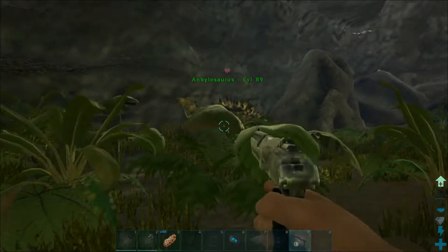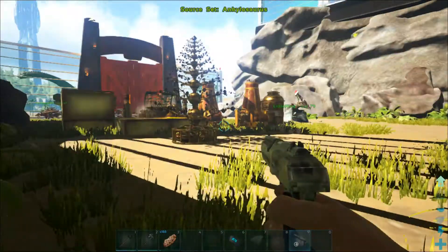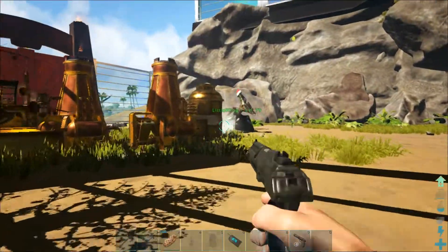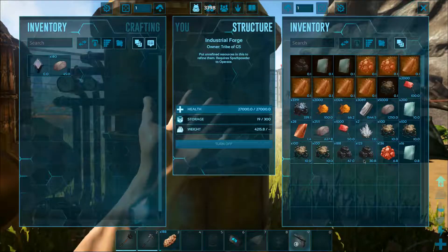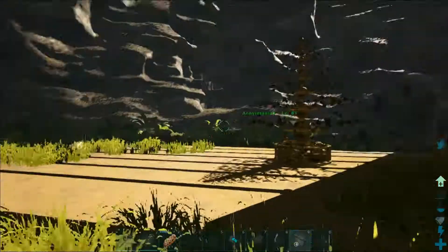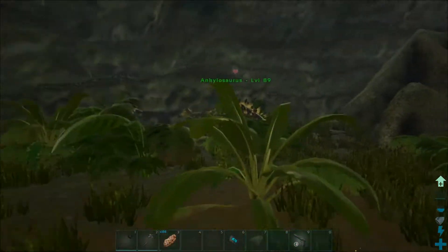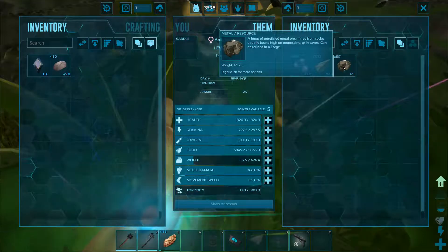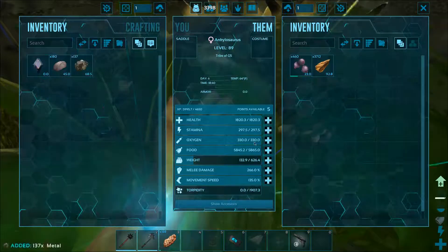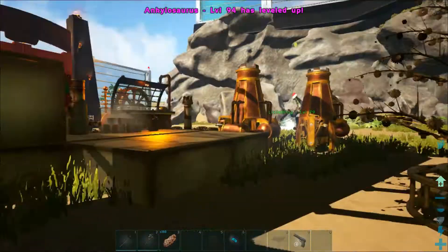I wanted to show you guys this gun - you can set the source, see how it says 'source set in key', and you can put this, fire it in here, and then all the stone goes in here. As you can see there's no stone. So that's pretty cool, that's very helpful - that was very helpful for moving all that stuff over here.